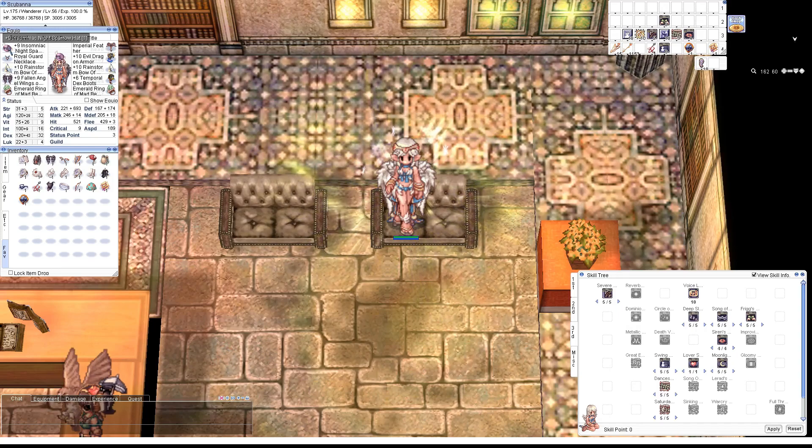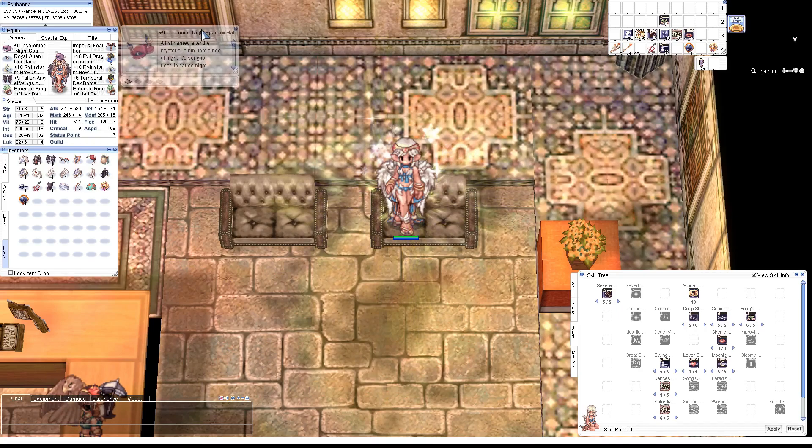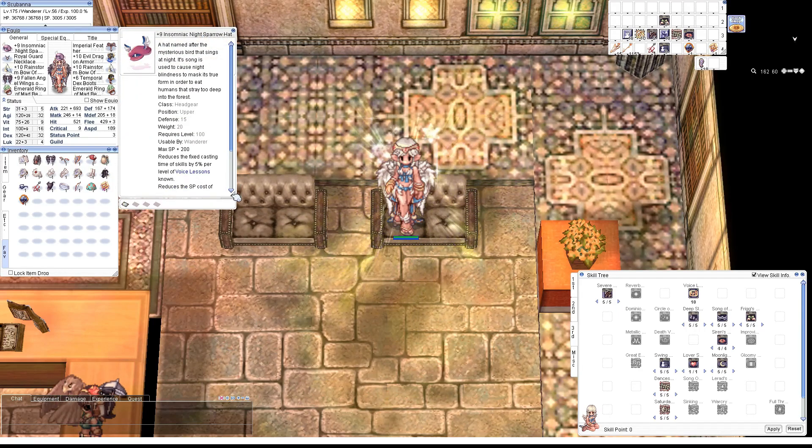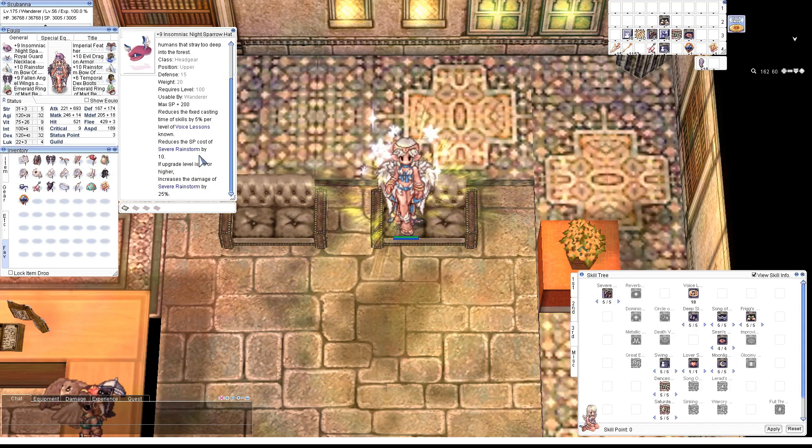First things first, we've got the headgear, and this is the Night Sparrow Hat — it's the community headgear item. It's designed specifically for performers, specifically for Wanderer. It gives 200 SP, reduces the fixed casting time of skills by 5% per level of Voice Lessons that you know, and it reduces the SP consumption of Severe Rainstorm by 10. It also increases damage by 25% if it's plus 9. I have Voice Lessons level 10, so it gives 50% less fixed cast time.